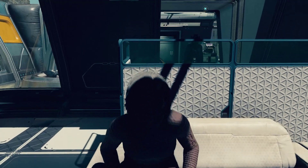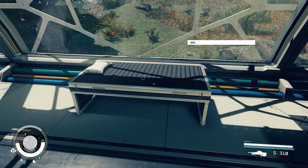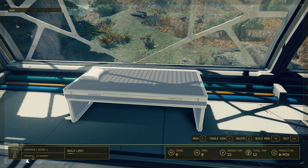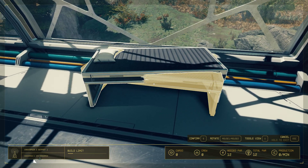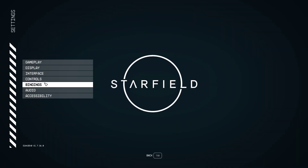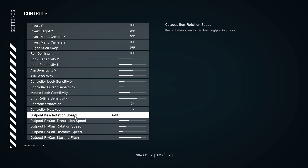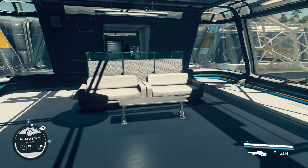I figured out one thing that has been bugging me for quite a while, and it's the placement of things. When you try to move something and you turn it, usually it turns very much, and that's a problem. I found it's quite easy to just change that. You go into the settings, controls, outpost, item rotation speed, and set it to the lowest. Then it's a piece of cake getting furniture to be exactly how you want it.